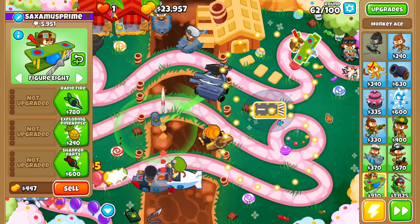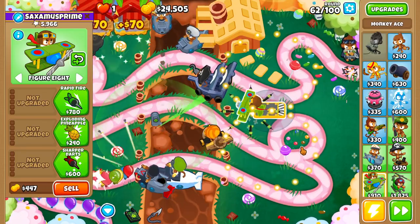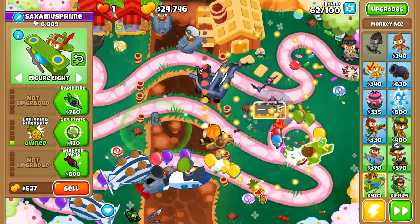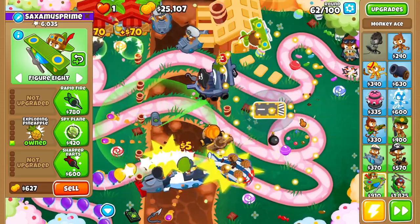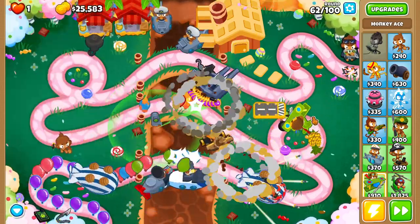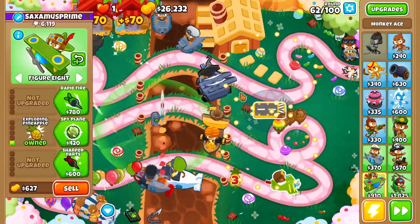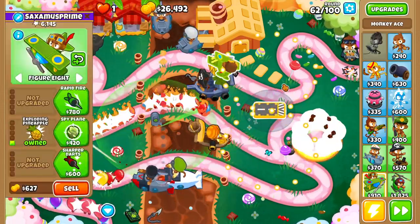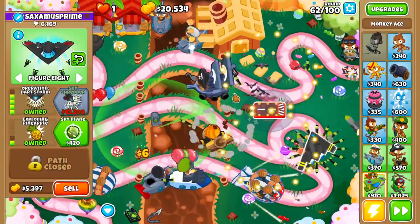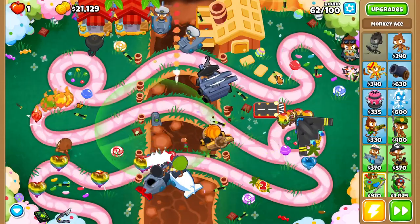Darts from aces actually fly faster with this monkey knowledge activated. Pineapples will only drop on the track — so if you buy the exploding pineapple, the pineapples are only going to drop on the track rather than randomly all over the place in areas that don't make any sense. In addition, aces attack 10% faster — that's a pretty big buff. 10% doesn't seem like much, but with rapid fire, more darts, fighter plane, or operation dart storm, this can make a significant difference.